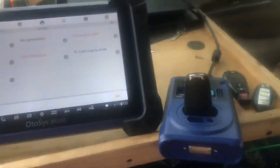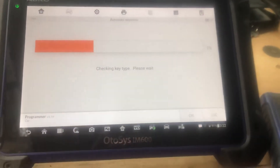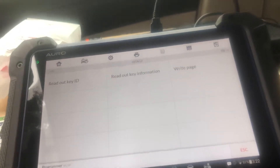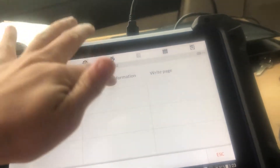I got a Chevrolet flip key and I'm going to try to read the key information. It's a HiTag 2, but I'm going to go ahead and auto detect it just in case, and then we want to read out the key information.